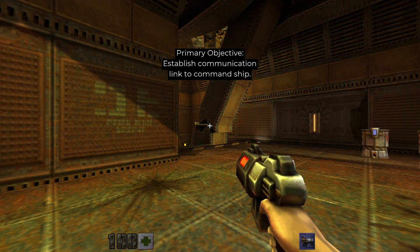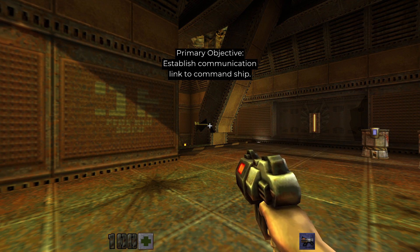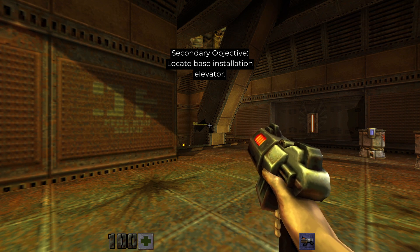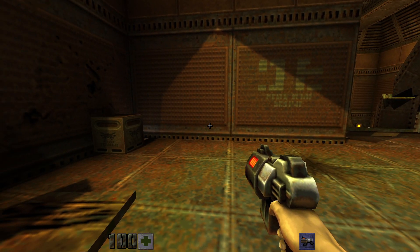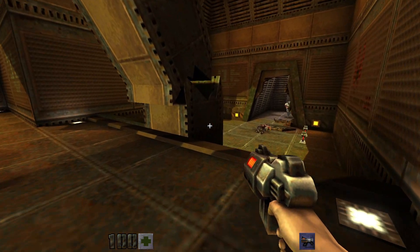Welcome to my 100% playthrough of Quake 2 remastered. We're going map by map on hard difficulty, so we're doing map one right now: Outer Base. We got 19 kills, one goal, and three secrets. We got some glass here we can shoot and head inside — we're just gonna ignore that area.